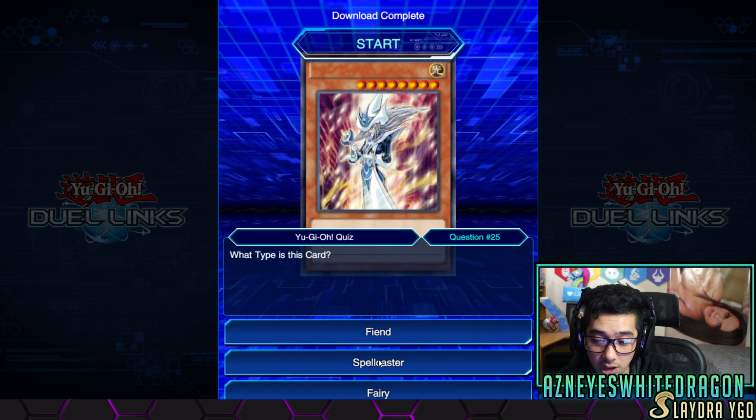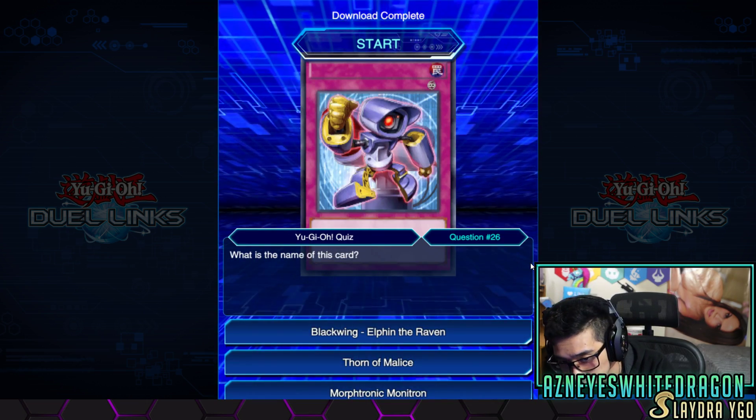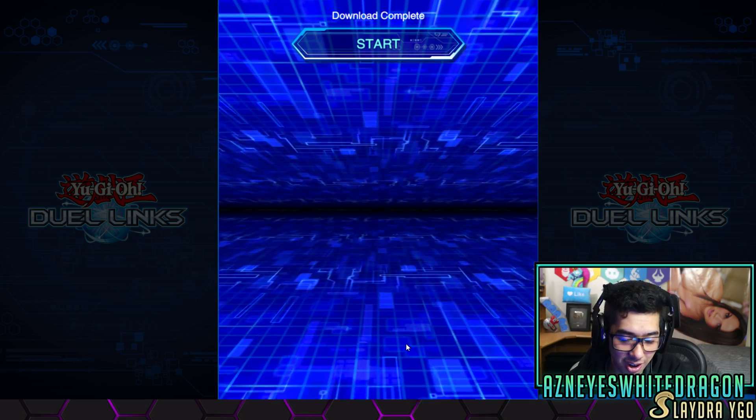Resident sleeper. All right, what type of card is this? Another trash deck. I hate playing against that deck. Oh, that's for sure. What's the name of this card? Blackwing — elf and the raven for sure. It's Morphtronic for sure because Thorn of Malice is some Black Rose card.